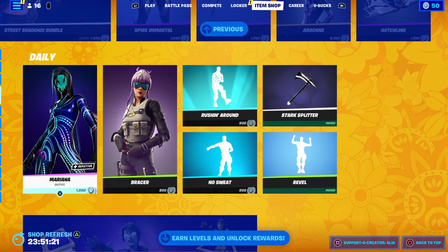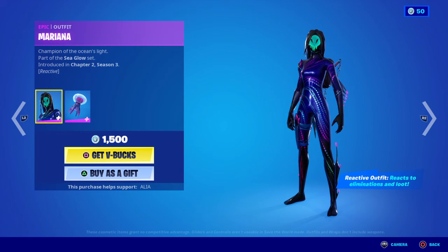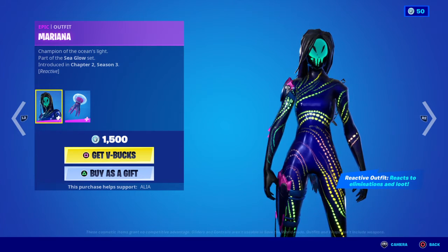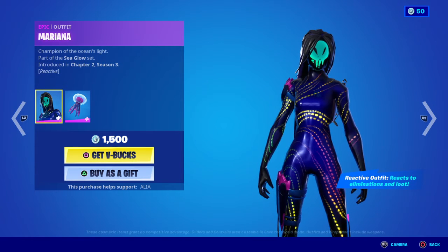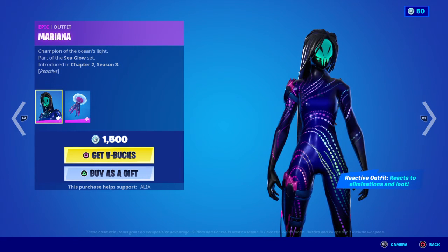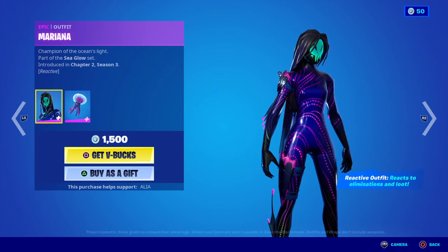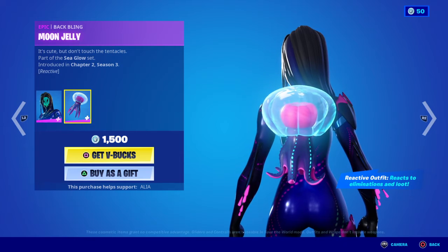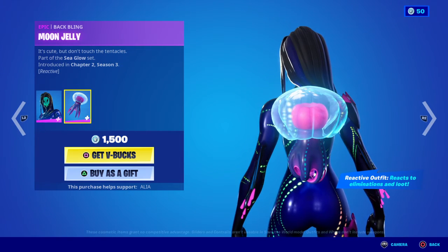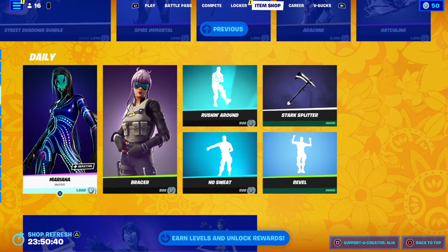Moving on to the daily store. We have the return of the Mariana skin — Champion of the Ocean's Light, part of the Sea Glow set, first introduced in Chapter 2 Season 3. The skin is reactive and reacts to eliminations and loot, so when you open a chest the skin will light up — a really cool touch. Moving on to the Backbling, we have the Moon Jelly — it's cute, but don't touch the tentacles. A floating jellyfish as a Backbling, looking very badass.